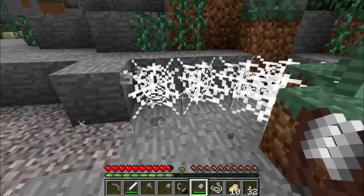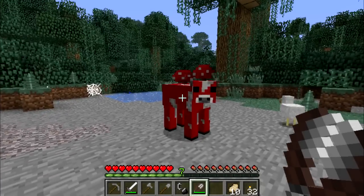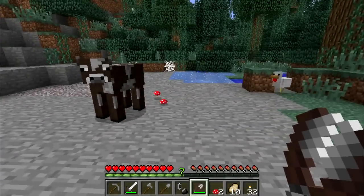Not only this, if you destroy a cobweb when you have shears equipped you'll get string back. Lastly, hitting a mooshroom with shears will give you red mushrooms and turn the mooshroom back into a normal cow.